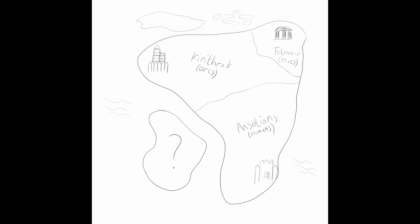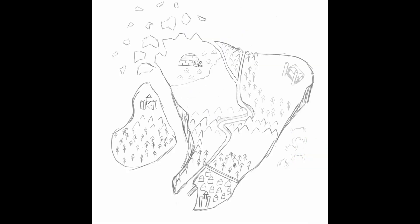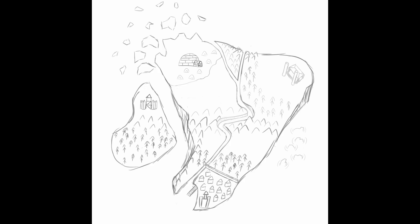First, I drew the basic shape of the map and decided where each faction was going to reside. Then I added geography like the main river and mountains to separate areas. In the colored version you can see I added a bit of desert and ice just above the land, but I thought this was a little predictable, so I resketched the entire island — made the shape a bit less obvious and ditched the desert.